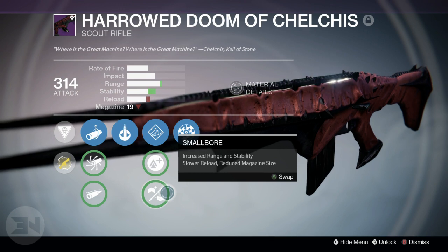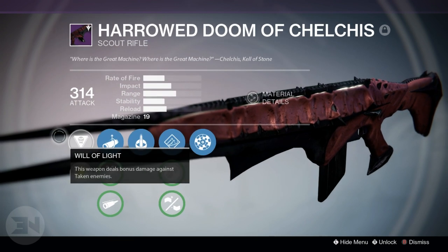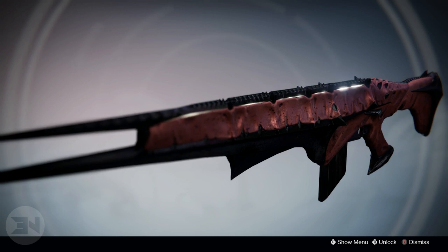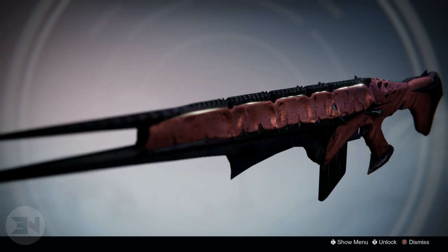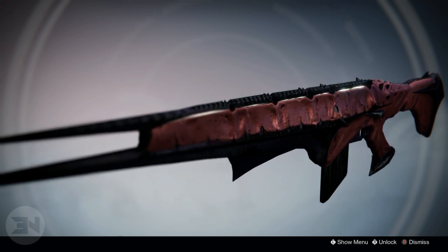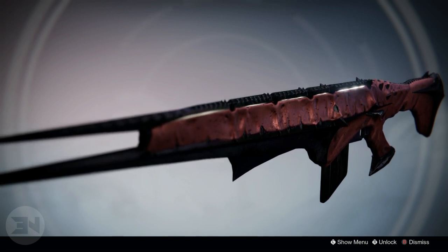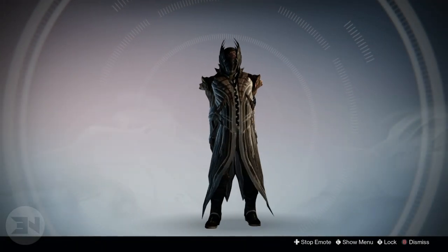Range is the must-have perk right now — it makes guns genuinely more useful. Having two separate range perks to choose from is awesome, so I've got a great range of range options. I'm very happy with this gun; it's my favorite raid weapon. The Quilliam's Terminus is a close second, but the harrowed Doom of Chelchis looks incredible and performs great.